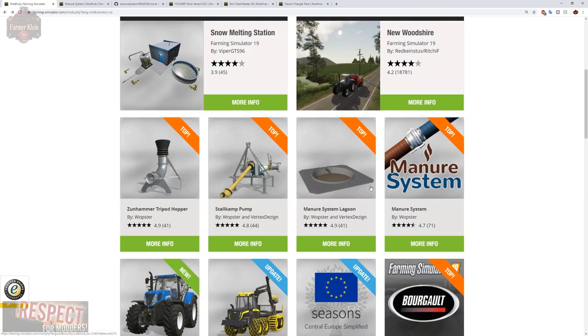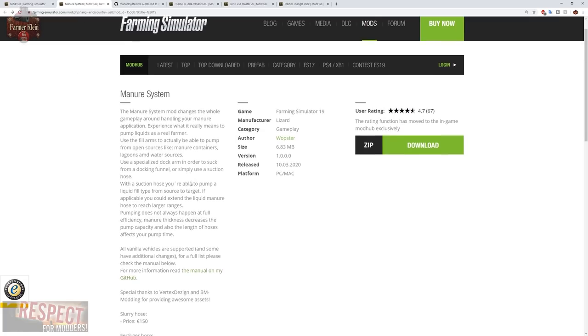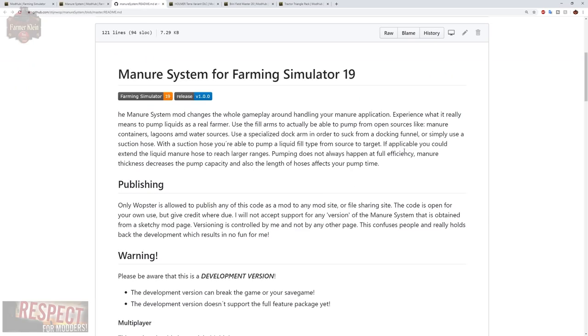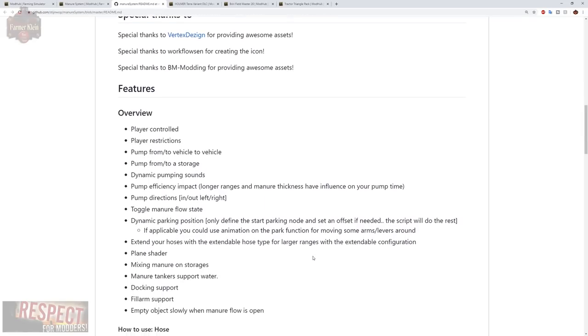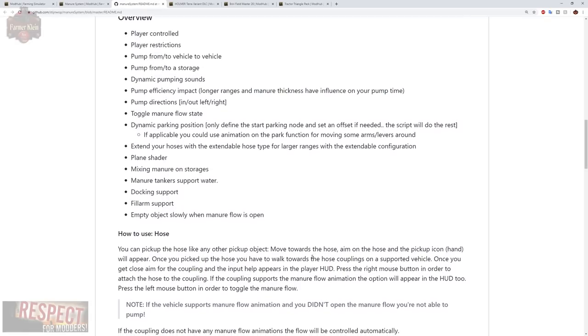If you click on the manure system, there is a link to the manual on the GitHub. I highly recommend it — don't only just watch this video, take a look at this manual. Bookmark it and come back if you ever have any questions. This is fairly detailed, and I'm going to demonstrate a lot of the things outlined here, but this document should be referenced often.